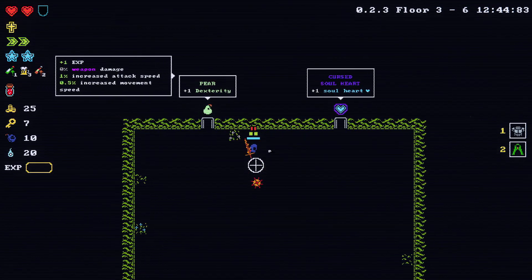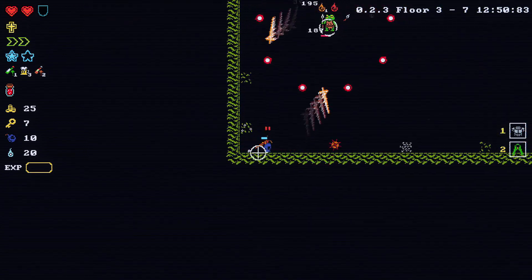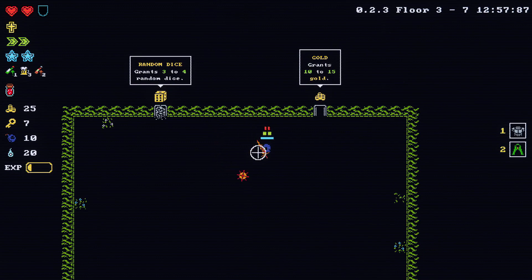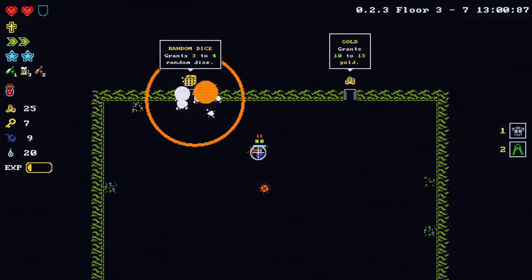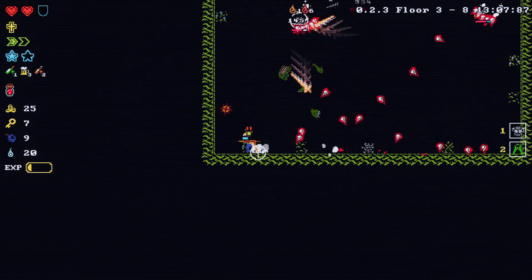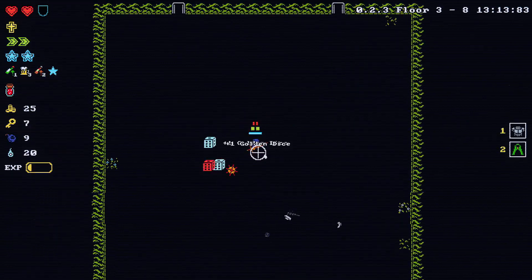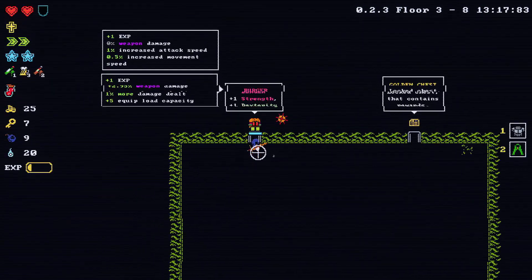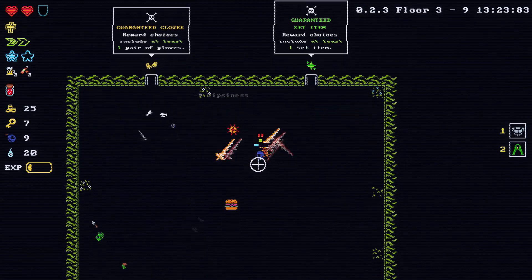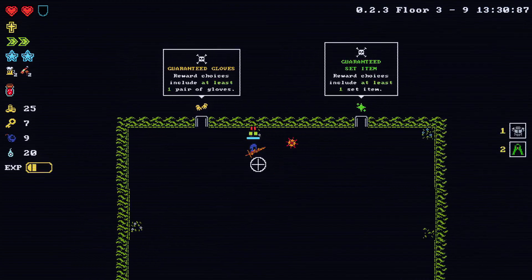Cursed soul heart, and more dexterity. Three to four dice. Strength and dexterity — that's good. Guaranteed set item. Guaranteed gloves — I don't have any gloves yet, so I'll go for that.